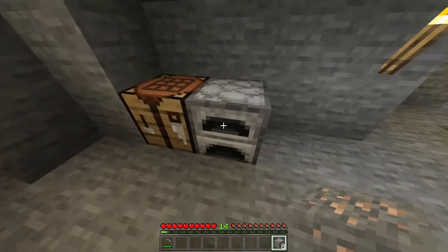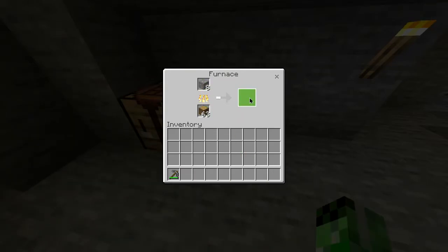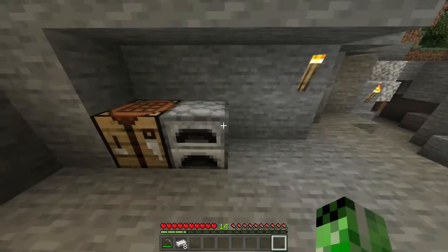Once you've got eight pieces you want to head into your furnace, open it up and then put your iron ore in the top slot with any type of fuel source in the bottom and you simply want to wait for this to smelt. Once it's finished you want to take out the eight iron ingots from the furnace.